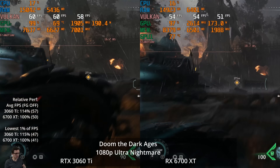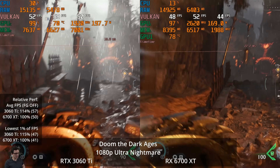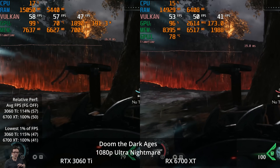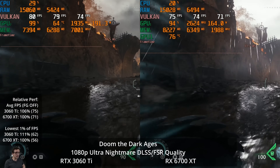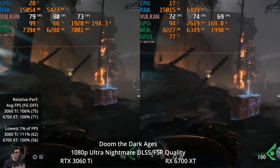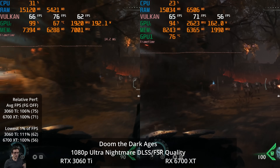At 1080p with ultra nightmare settings, the 3060 Ti is hitting 57 FPS whereas the 6700 XT is hitting 50, giving a 14% lead to the 3060 Ti. Both are playable on a variable refresh rate display. Looking at quality level upscaling, performance is completely acceptable on both cards — we're at 75 versus 71 FPS, a 6% lead for the 3060 Ti in performance, plus an additional lead in image quality. Not the worst FSR implementation I've seen, but I do think we're getting a better image on the left-hand side.